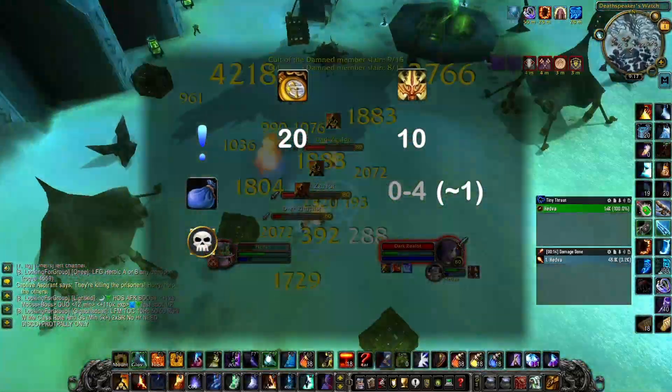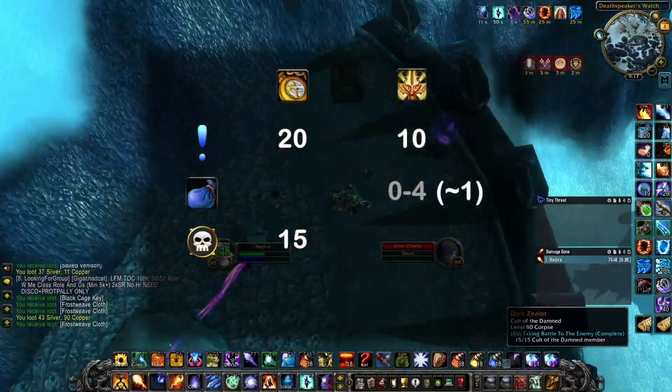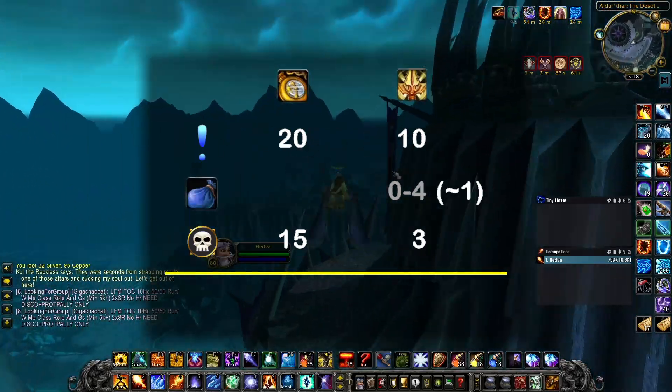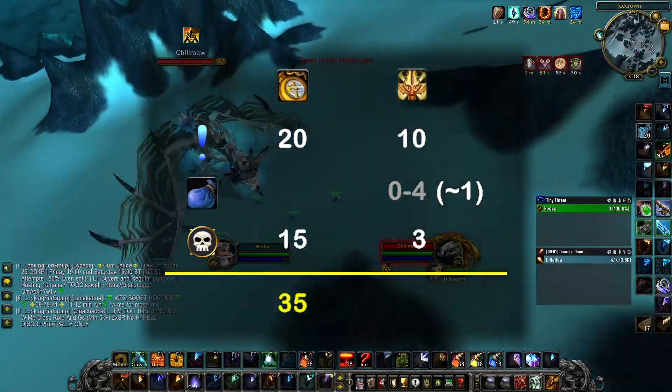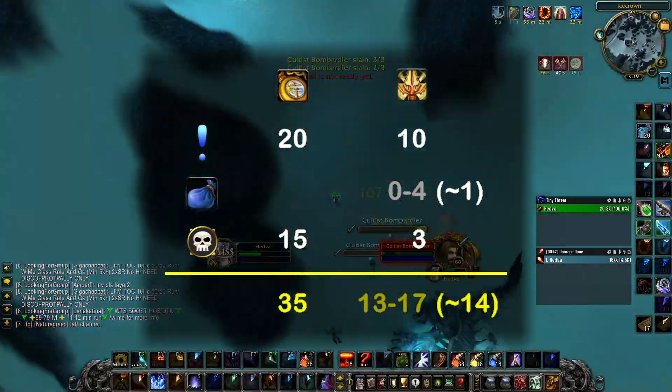Heroic Trial of the Champion takes roughly an additional 15 minutes and grants you one Seal per Boss, making it three for a full clear. So daily, for about 35 minutes of activity, you can expect to get between 13 and 17 Champion Seals, with 14 being the average.